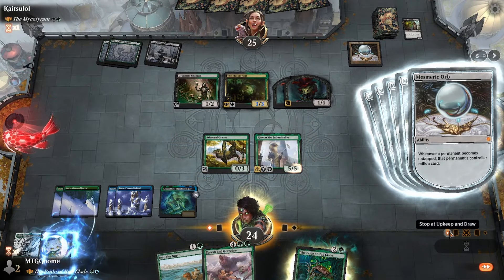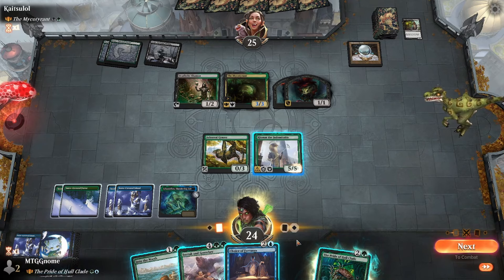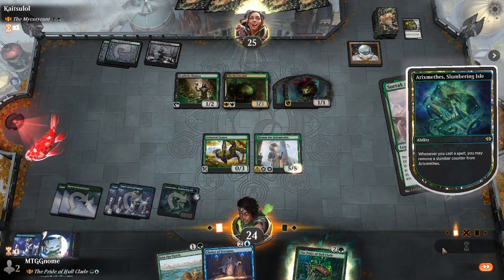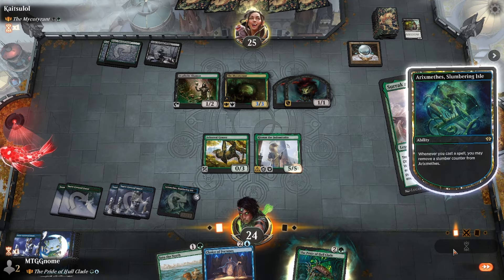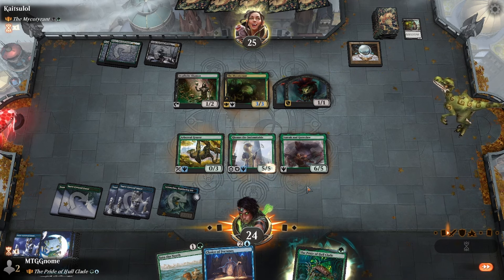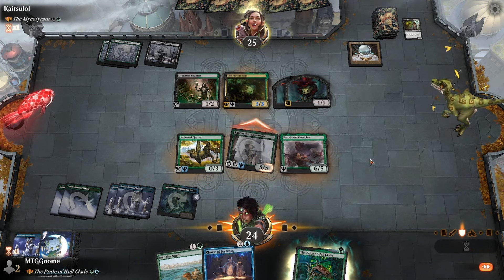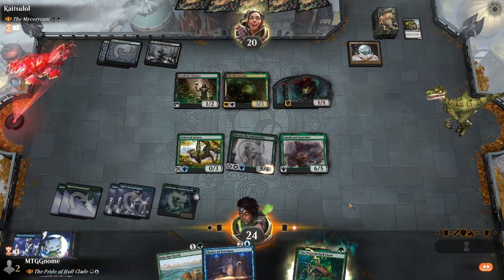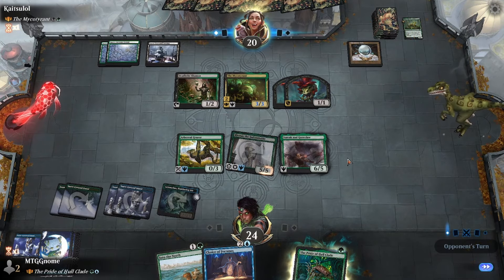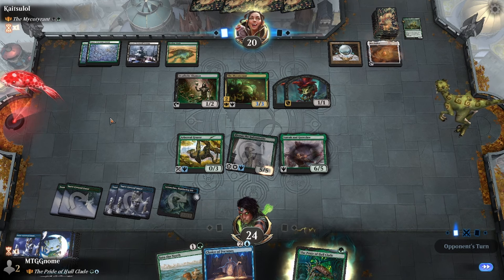If we draw any land besides the temple, we can actually play the Pride and Goreclaw. I wish Saruk and Goreclaw had haste coming in — that'd be sweet. Mesmeric Orb is so sick with Michael Tyrant — I love it. Let's see what they do.